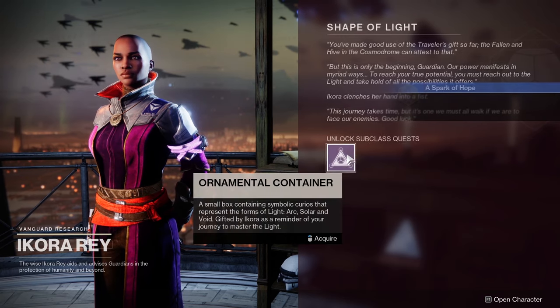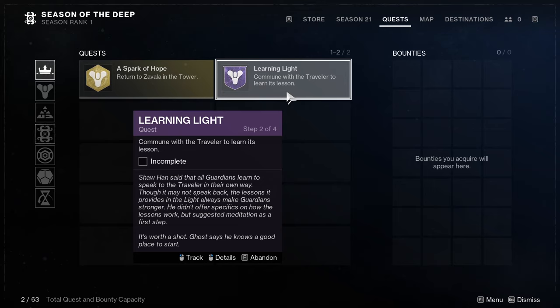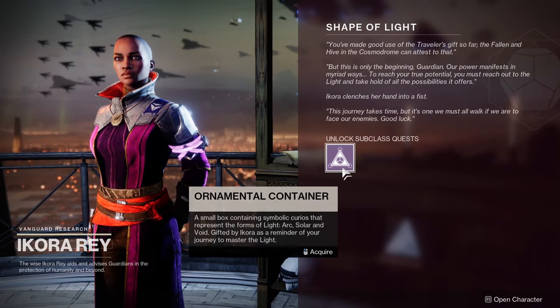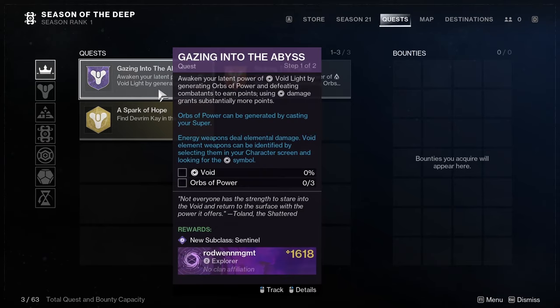After talking to her, you will need to open up your quest log and complete the Learning Light quest back on the Cosmodrome. Once this quest is done, you can return to Ikora, and she will give you two new quests to unlock your missing subclasses. And this is where the game will start to open up.